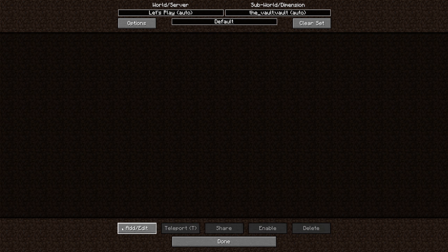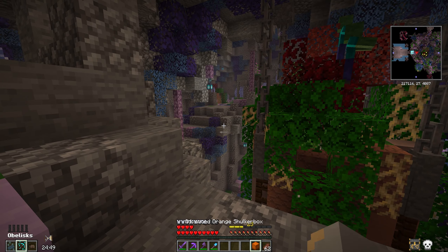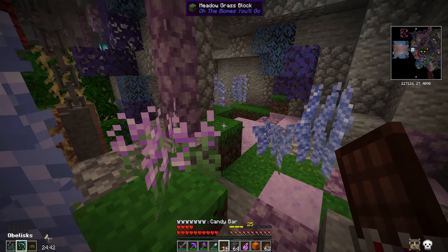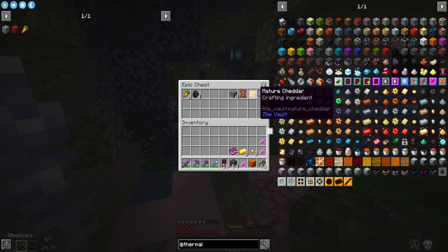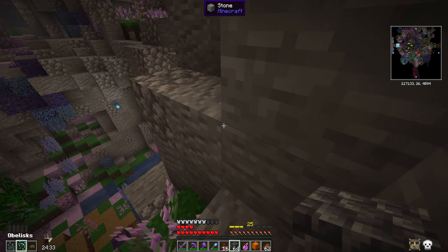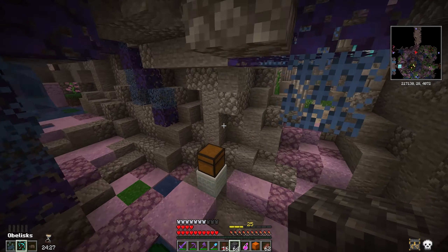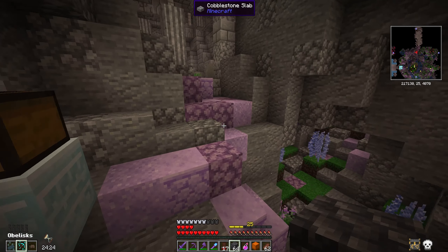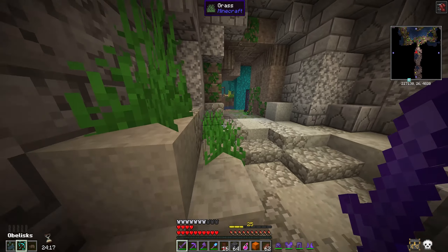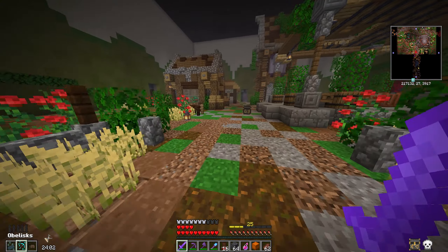Let's go ahead and create a waypoint like we always do. I should make sure I have a couple of potions and some blocks. Let's eat a candy bar because it will help us get around the vault and get to other rooms way faster, which I think is probably worthwhile.